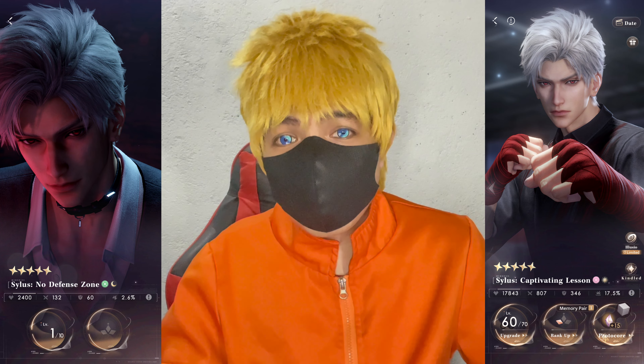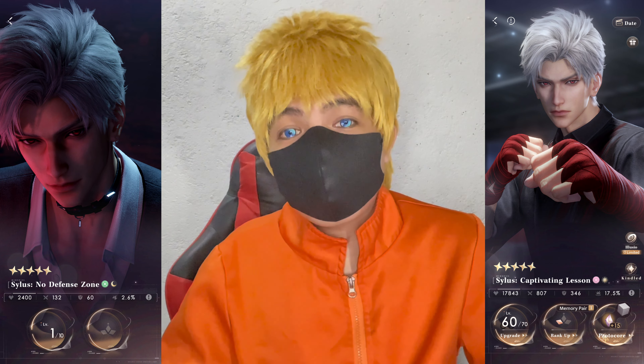The first thing you need to do to maximize the power of Silos is to get his lunar pair cards from the wish, since they will be included in the Deep Space Echo. Level him up to 60 — yes, 60 — in order to unlock his powers and skills. But if you really want to maximize his cards with good photocores...